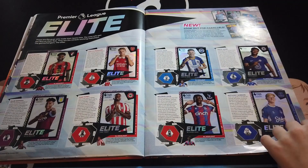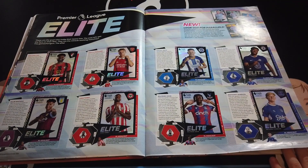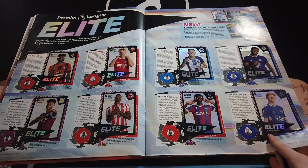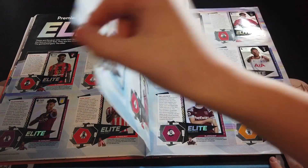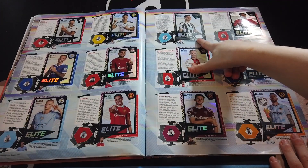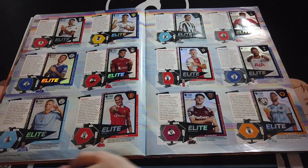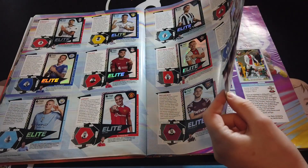Now the elite pages - this is the big two pages. We've got all of the elites on the first page - Anthony Gordon elite, Bruno Guimarães, and Haaland is in there as well. We might have another Haaland elite to show you towards the end of the video.